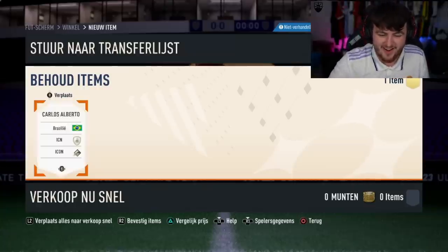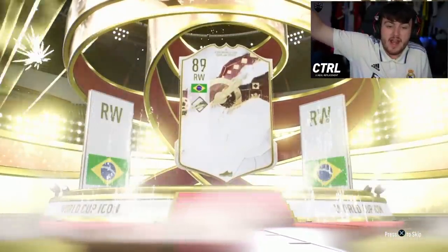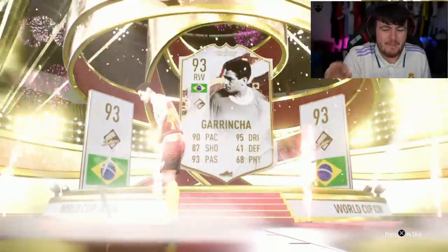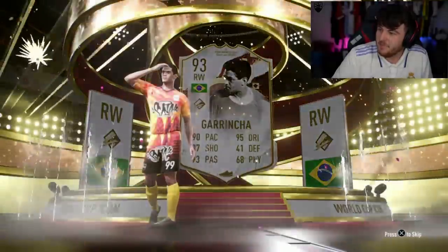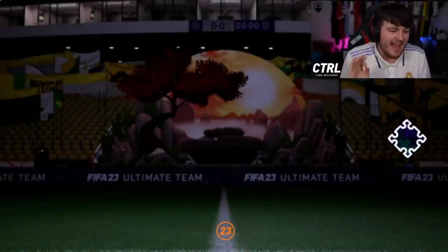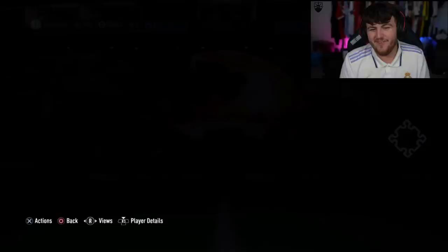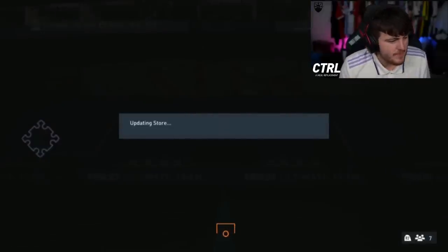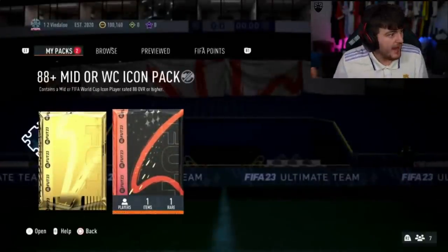Next — 88-plus World Cup or mid icon. We've got our first World Cup icon — Brazil right wing! That is fantastic! Grand Kopai packed Dino in his last icon pack and he's just gone and got World Cup Garrincha to partner with that. How much is the World Cup Garrincha card? He has to be super expensive — 888,000 coins! Wow, what a pull! So we've had three W's back to back: Best, Alberto, and World Cup Garrincha — that ain't bad.